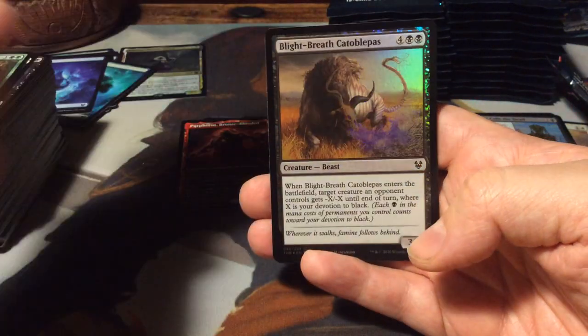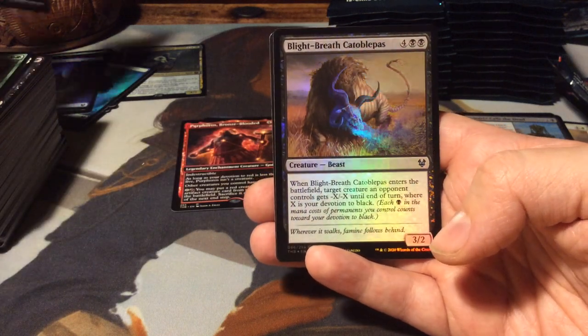There we have it - the Nyx Mountain! Beautiful. And a Blight-Breath Catoblepas, foil.